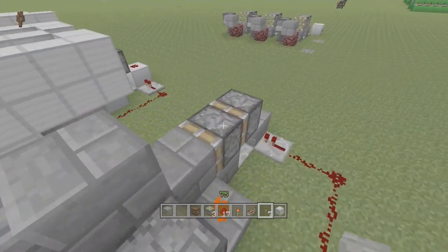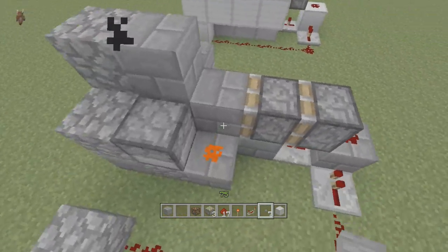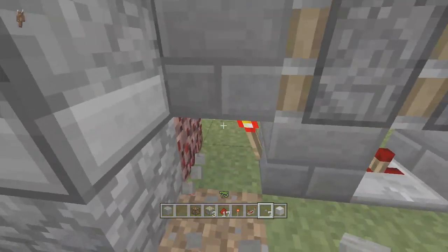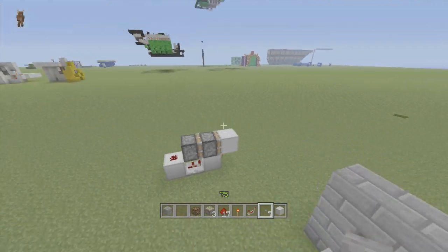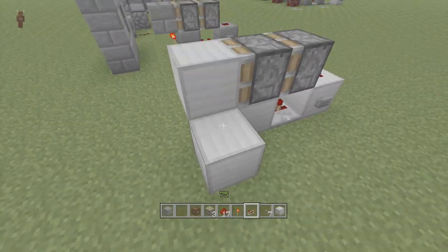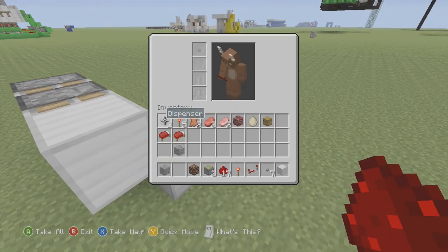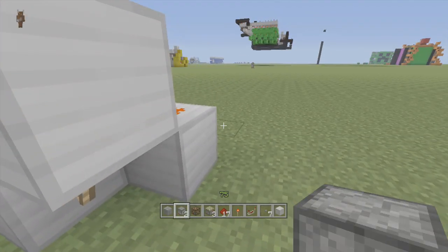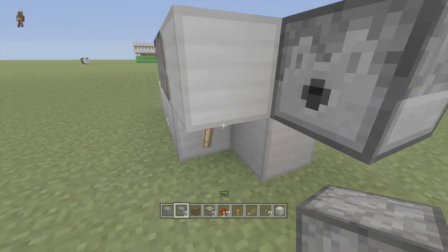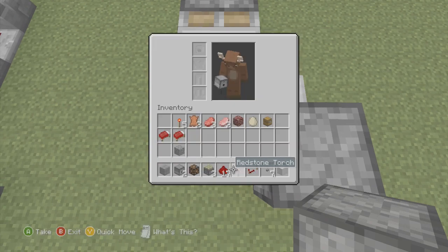For this, all you have to do is build the exact same thing I built over there, but this time right next to the torch we're going to put a block down with some dust on top of it. The dust should come on, and then we just take out a dispenser and put it facing in towards the retracted block.